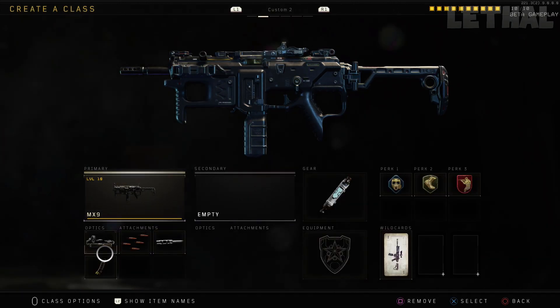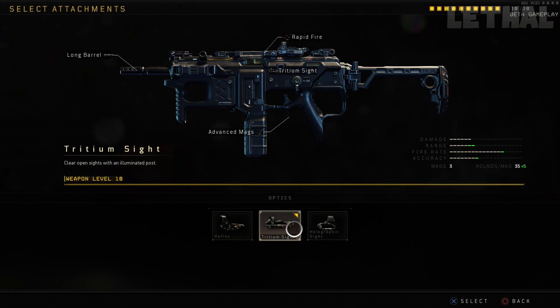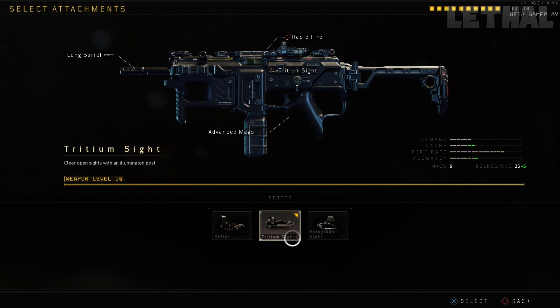For the optics, I'm actually using the second optic — the Tritonium Sight, or something like that. This is like the Elo Sight from previous Call of Duties, like Infinite Warfare. Honestly, I'm usually a reflex sight type of person — I like using the red dot — but for this weapon and just this game in general, I like using the Elo Sight, or the Tritonium Sight, whatever you want to call it. It also comes with a blue dot, so if you are a fan of that, just use that.